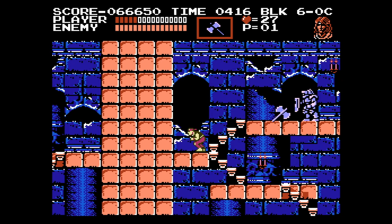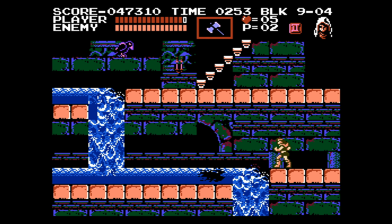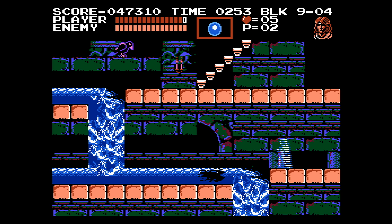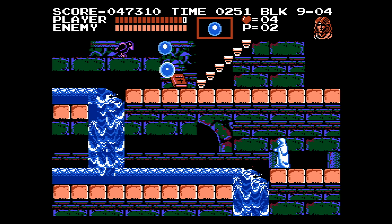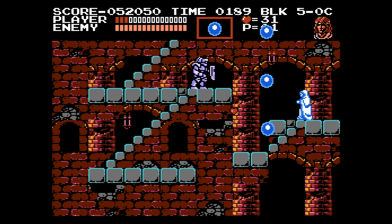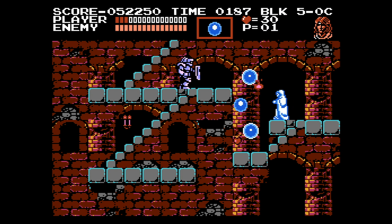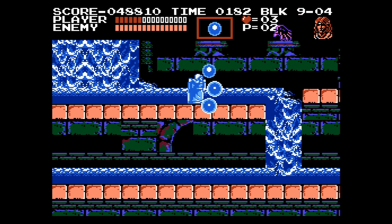Upon beating certain bosses, the player will have the chance to let one of the characters join the party. Once joined, the player can switch between Trevor and the ally at any time with the touch of a button. Sypha introduces new magic to the game, with a flame spell, homing ball spell, and a freeze spell that I never used on my recorded run. It can also be used to freeze water, which is neat I guess, but mostly useless.